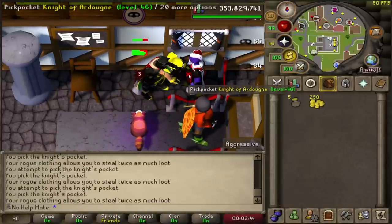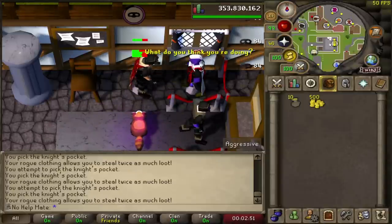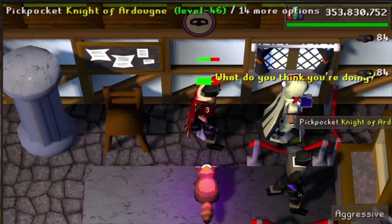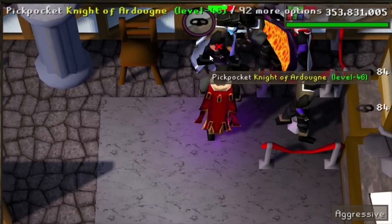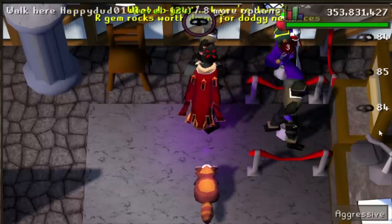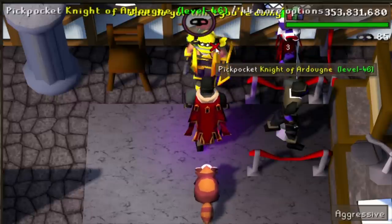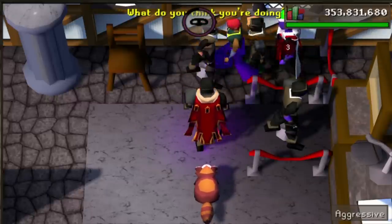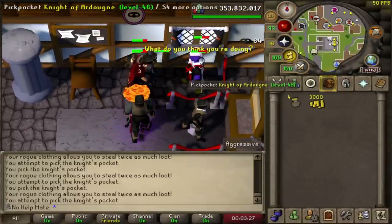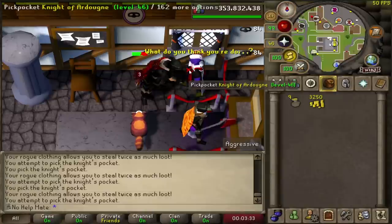This is such a chill method. It wouldn't be AFK per se, but it is very easy to do — like cookie clicker, but you actually gain experience and GP from it. On mobile it's even easier because you're just tapping your finger, you don't even have to click a mouse. Great to do while watching a movie, parked in your car, or even at work. With the rogue's outfit you make a decent amount of money, and it's a solid method to go from wherever you are all the way to 99 Thieving.